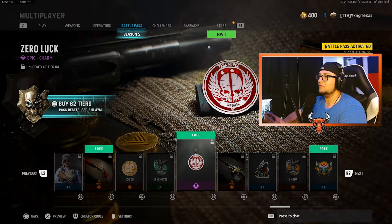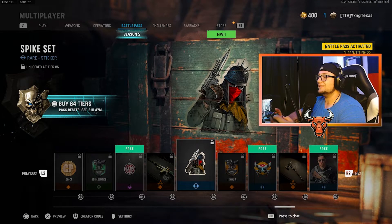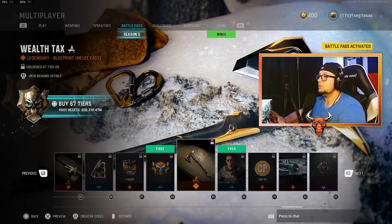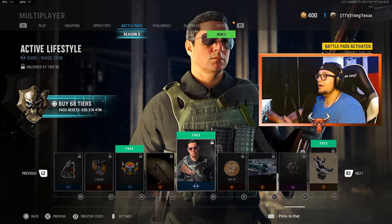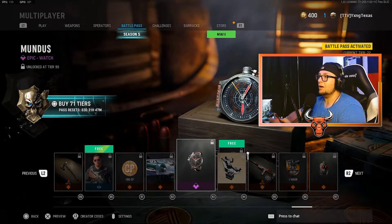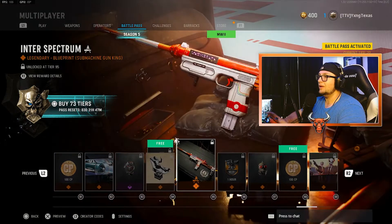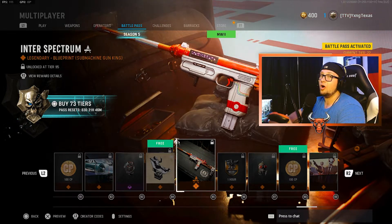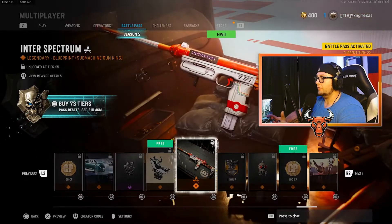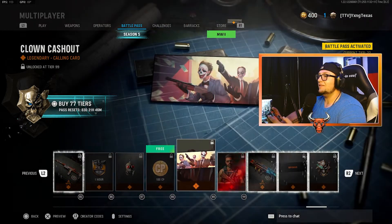Another free tier at tier 84 with the Zero Luck Charm — and that is the Task Force Vanguard logo, pretty cool. Moving on, you have the Octo Pirate Blueprint for an Assault Rifle. The Spike Set Sticker. Double Weapon XP for an hour. At tier 88, it's another free tier with the Bot Army Emblem. The Wealth Tax Blueprint for a Melee axe — this is really cool. Another free tier at tier 90 with the Active Lifestyle Skin for Wade. Moving on, you get 100 COD points. The Cloud Buzzer Calling Card. The Mundus Watch. At tier 94, it's a double free tier with the Have a Cold One Highlight Intro and the Nexus Target Emblem. At tier 95, you get the Inter Spectrum Blueprint for your RA-225 — really, really cool looking. Double XP for an hour. The Poison Punk Charm. Tier 98 is a free tier for 100 COD points. The Clown Cash Out Calling Card.